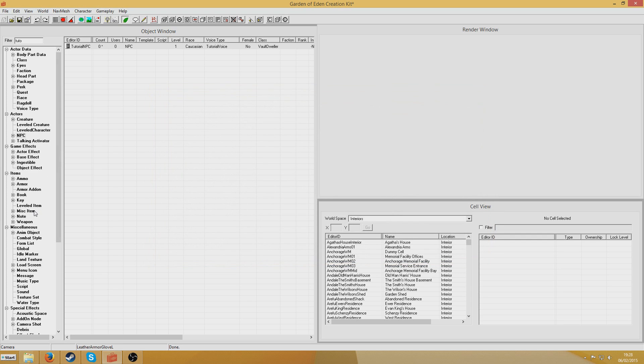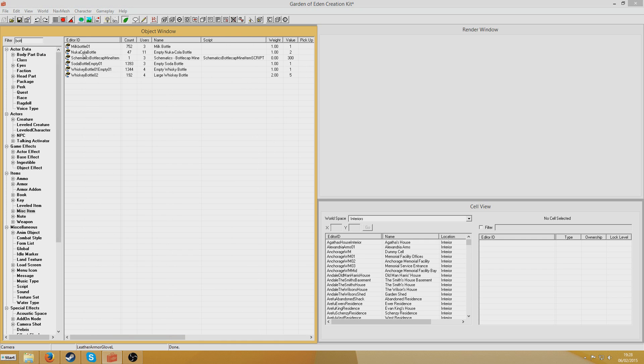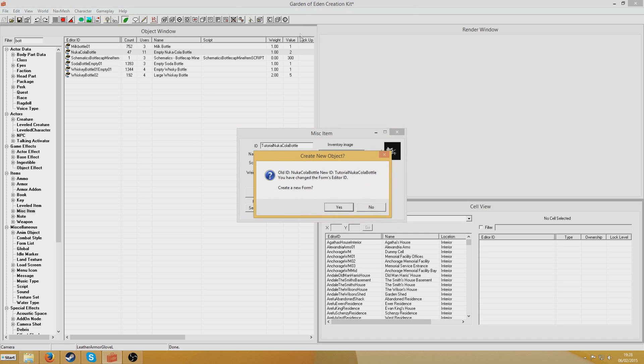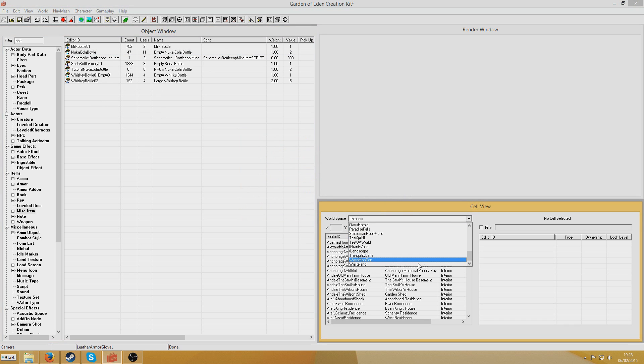Now I'm going to create my unique item. I'll go to the misc item section and look for bottle. I'm going to create a Nuka-Cola bottle, give it a new ID — I've put 'tutorial' in front of Nuka-Cola bottle — and call it NPC's Nuka-Cola bottle. It will ask if we want to create a new form. Yes we do.